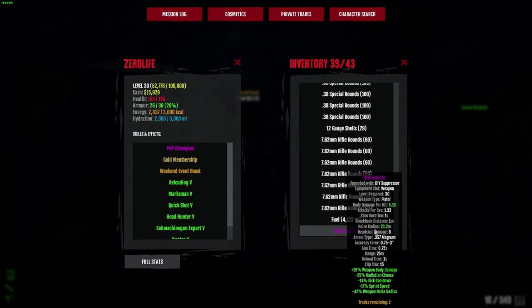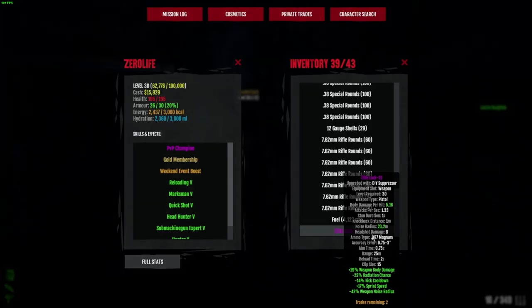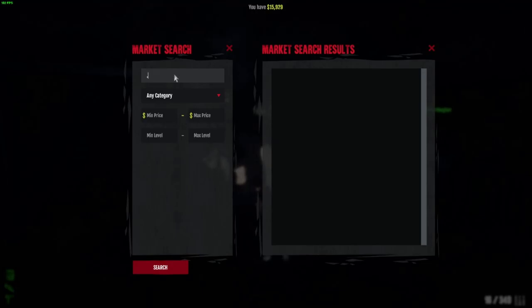As you can see, it is upgraded and suppressed. You can see that it's on the list just underneath the name — it's saying what upgrade it's got. Now don't get me wrong, I knew this was going to be a waste of money, but I wanted to try it anyway. I put a crappy attachment onto a crappy gun just to test it out, to see if you can still sell it and everything.